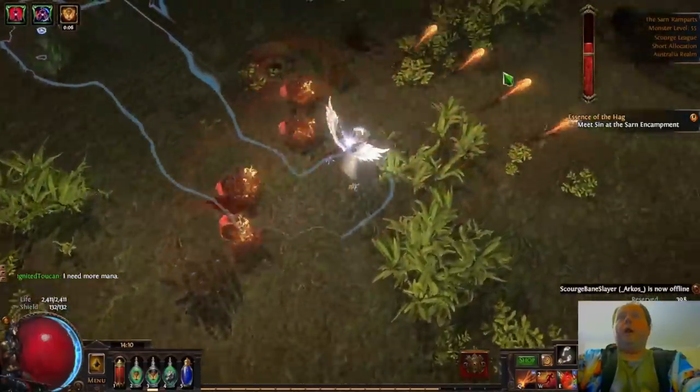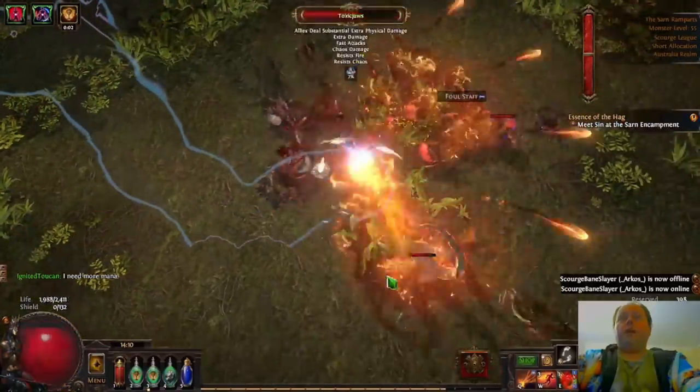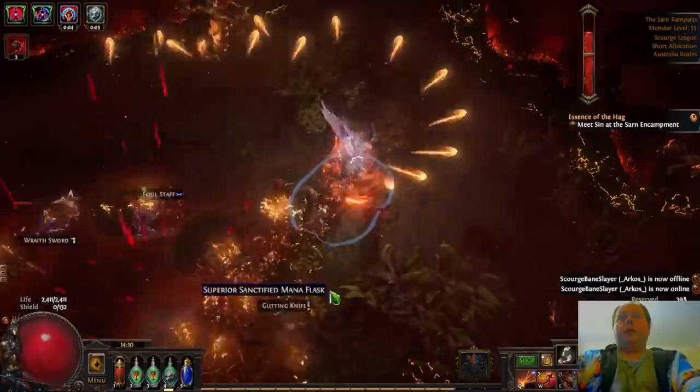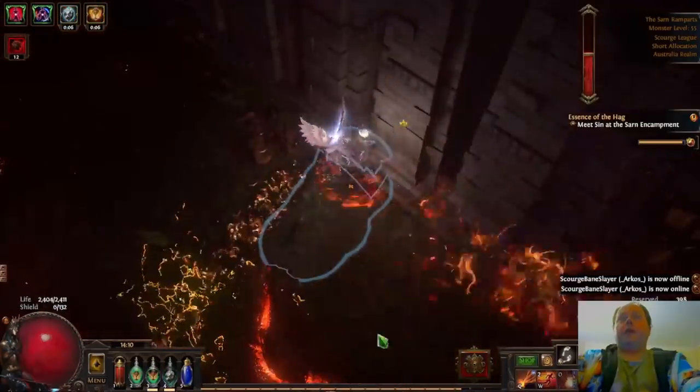I'm keeping my Vile Fireball, and the reason for that is that once the Scourge bar gets pretty full, I'm going to jump across into an alternate dimension, and I'm going to then immediately use my Vile Fireball because this dimension is harder. This dimension is where the Scourge encounters take place.